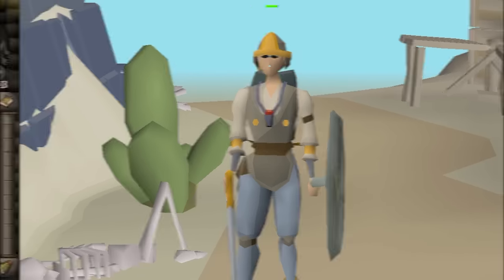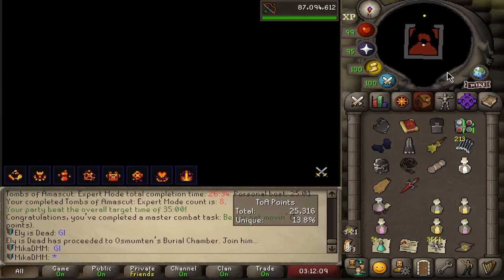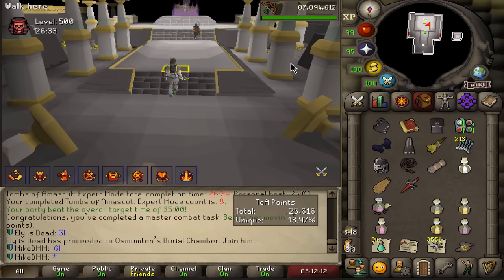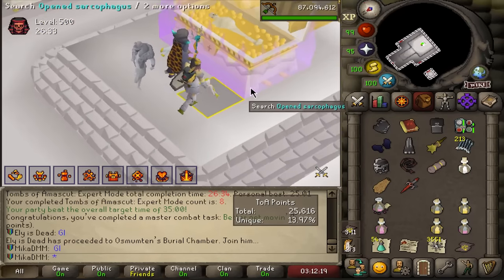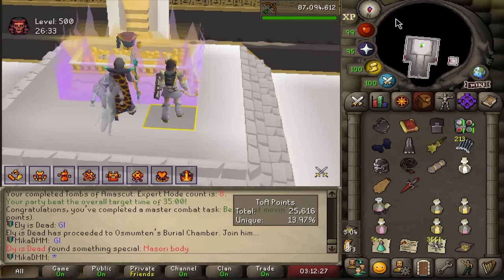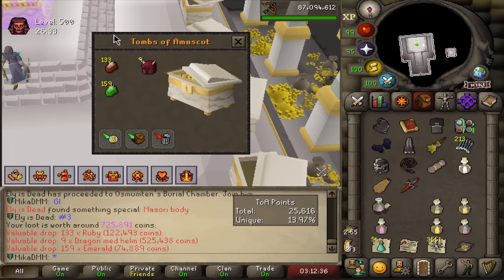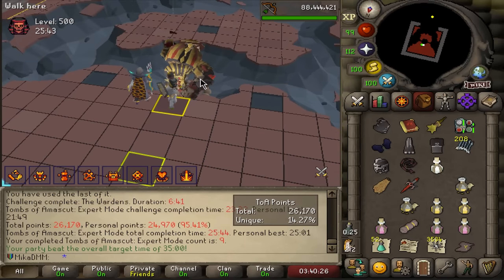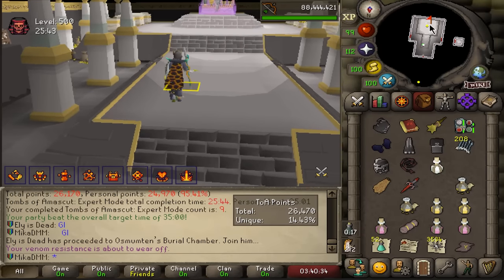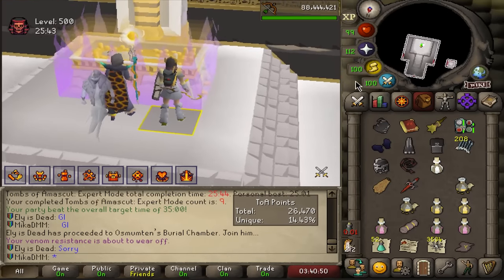Let's gear up and dive right into TOA. We did a time of 35 minutes, lots of supplies left, didn't use ambrosia — definitely improving. There's the purple — is it mine? It is not mine. Back to back, 14 unique — I don't know if that's good or not. I want to see purple and it is purple, but it is never mine.